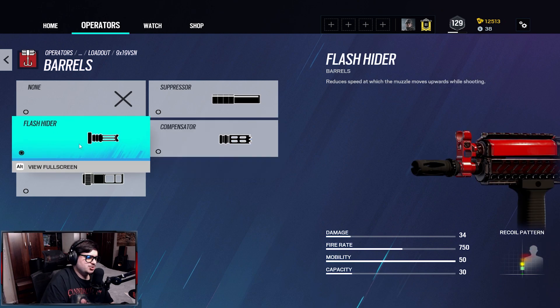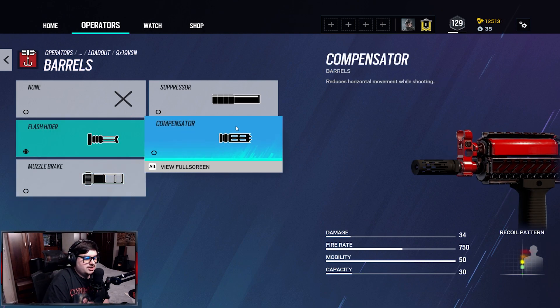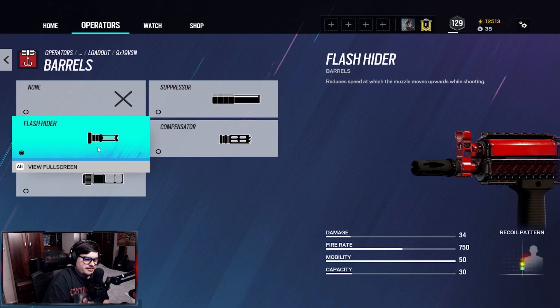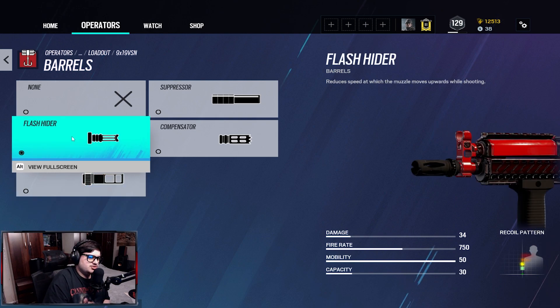For the barrel I use the flash hider. This reduces the speed at which the muzzle moves upwards while shooting, so you won't have a lot of recoil — this weapon is pretty accurate. With the suppressor or compensator there's barely any difference, but with the flash hider the spread is tighter, which is what you want. The muzzle brake reduces overall weapon kick, but if you're spraying, the flash hider gives you better control.